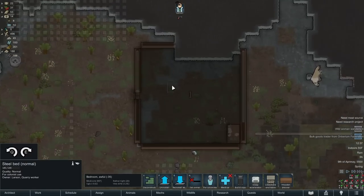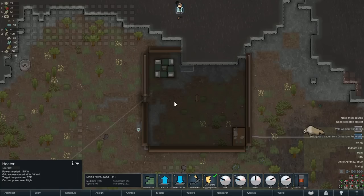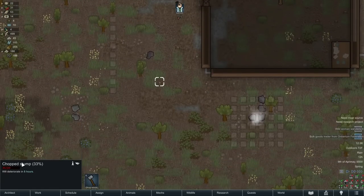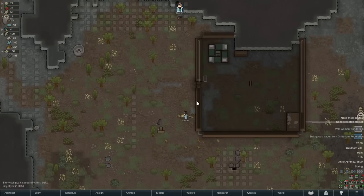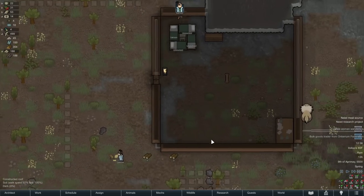We are going to move his bed. Oh, I forgot all about this new addition — the chopped stump! Oh yes, we want to take those out too. So now when you take down a tree you've got to take out the stump as well. It gives you a little bit of wood apparently, but not a lot. That's cool though — awesome.